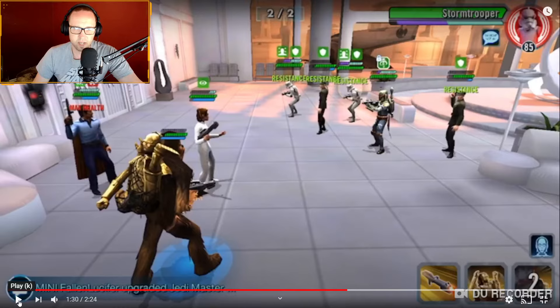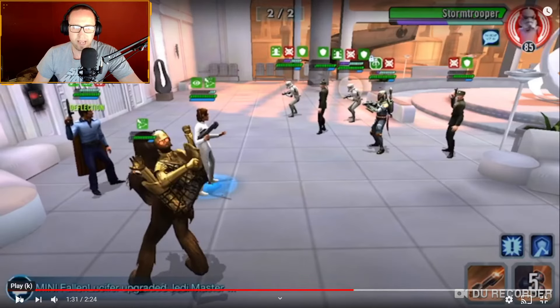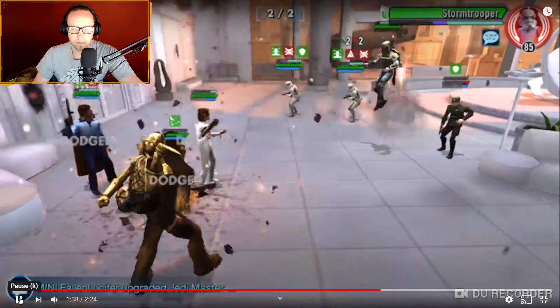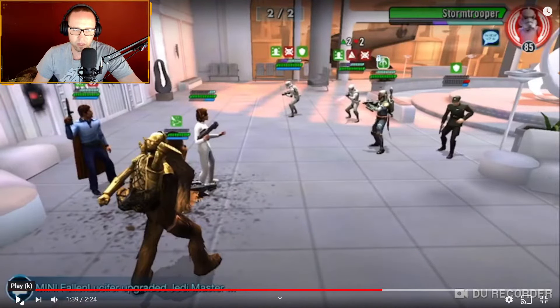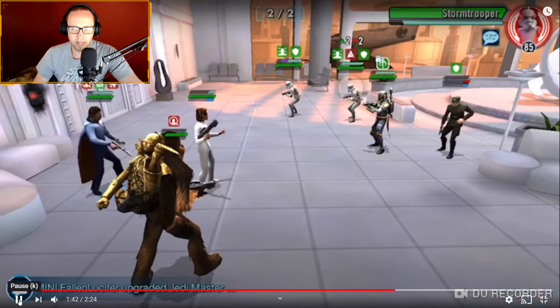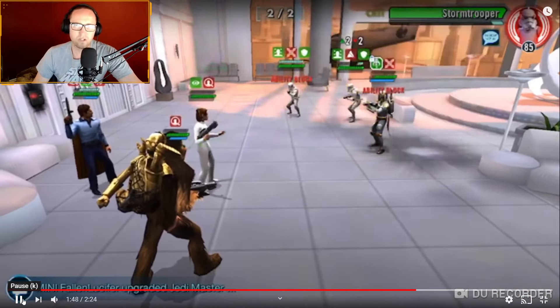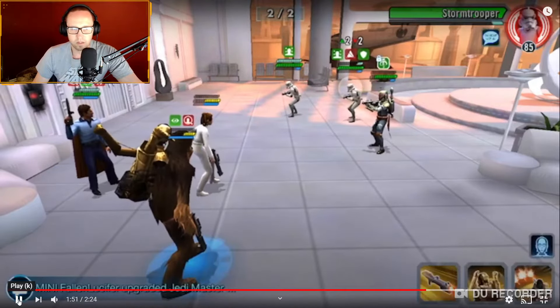They're doing their thing, Boba missed. We use Chupio's big AOE first, and now we want to put a blind on all of them. We got four out of five — excellent. Lando just keeps AOEing. Since Boba was blinded he missed with everything. If you can't control Boba, you're going to have to back out and try again, guys. Speed in your mods is also important because you want to take as many turns as possible to control the fight.